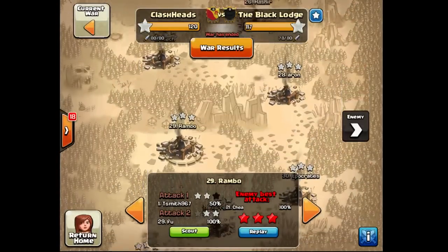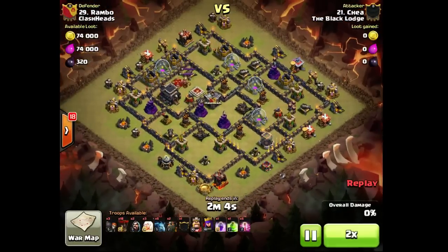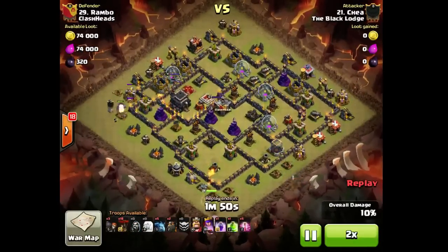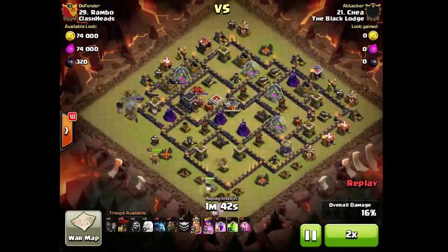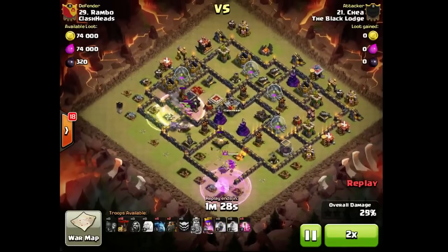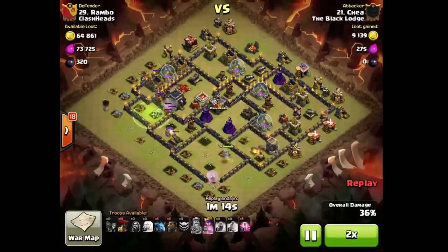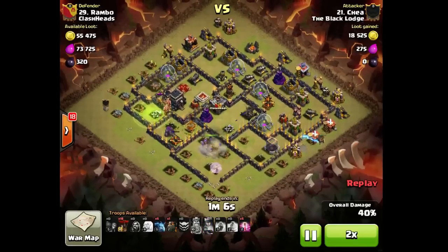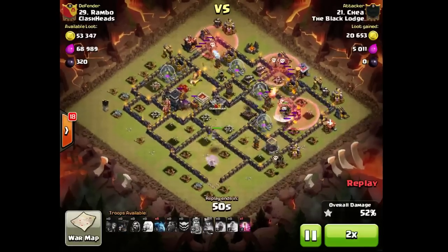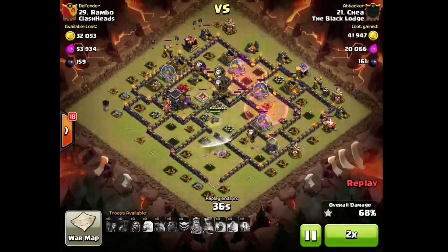This is a dip. Those dips are probably on anti-max-attack bases, and I will be making a guide for that design. It's easier than just showing Townhall 10 dropping down. He split his heroes — this is basically like a Townhall 10 attack. Very nice attack by Chow.